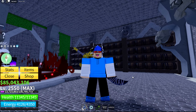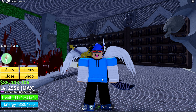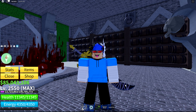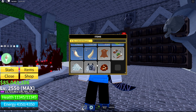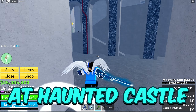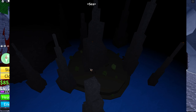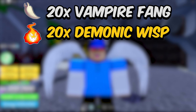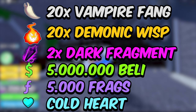Before you do this, you need more things: 5,000 fragments, 5,000,000 berries, 2 dark fragments — which you get from killing the Blackbeard boss in Sea 2 — 20 Daimonic Wisps, and 20 Vampire Fangs, which you get in Sea 2 at the Graveyard Island. So the full requirements are: Cold Heart, 5,000 fragments, 5,000,000 berries, 2 dark fragments, 20 Daimonic Wisps, and 20 Vampire Fangs.